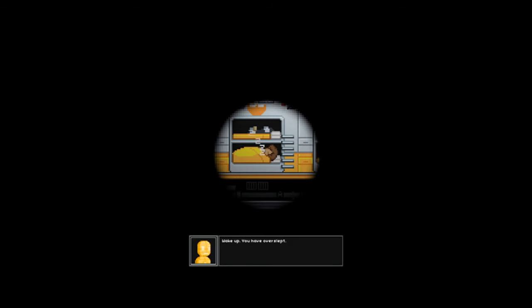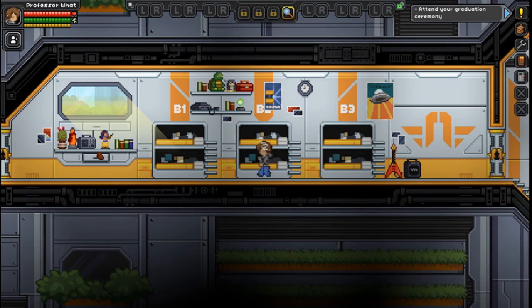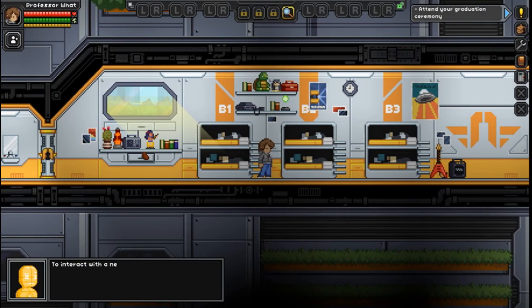Wake up. Wake up. You have overslept. Or I should read this in a robot voice, shouldn't I? Yeah. And I'm awake. To interact with a nearby person, door, or other object, you should hover over it with your cursor and press E, if you are awake enough to do so.